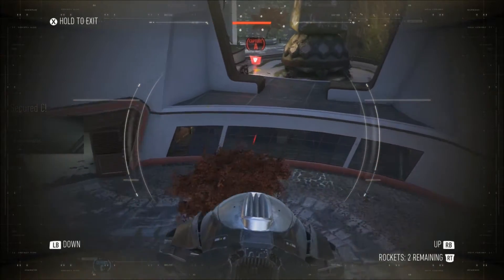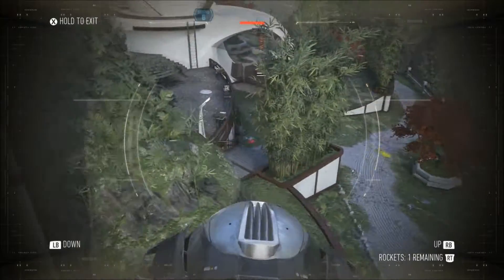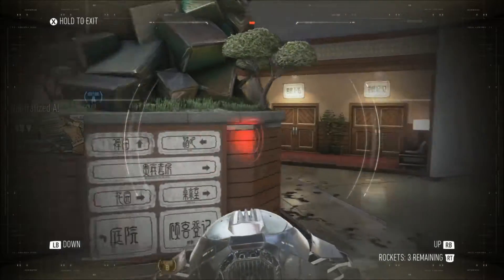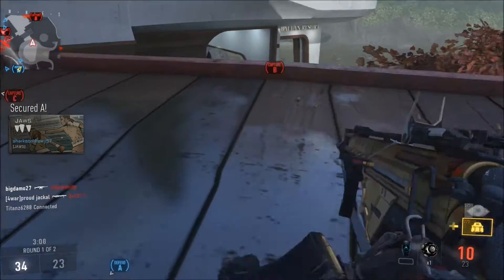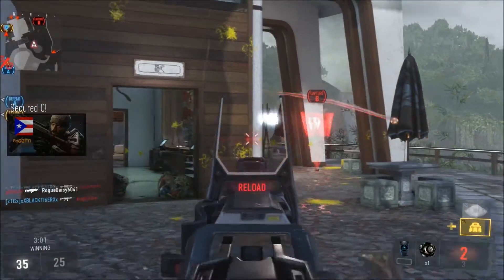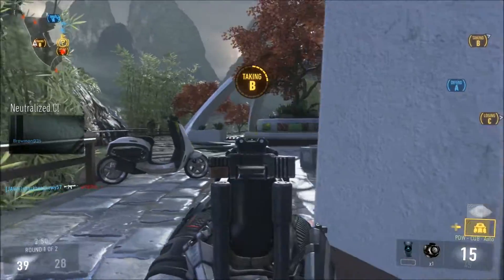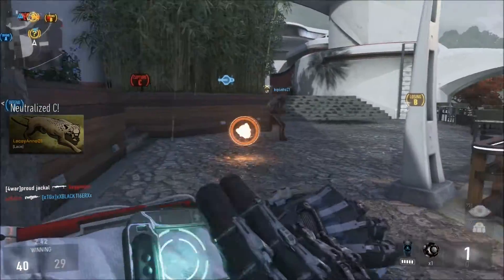C secure. Friendly UAV above. Losing C. We lost Charlie. Enemy taking B. A secure. Enemy warbird above. We lost B. Enemy has C. Enemy has B. Friendly UAV above. Securing C. Charlie secure. Marking care package coordinates. Enemy taking Charlie. We lost C. Recon drone activated. Enemy has Charlie. Care package inbound.